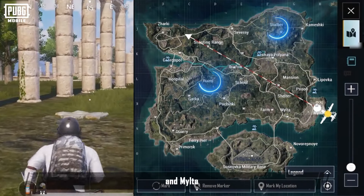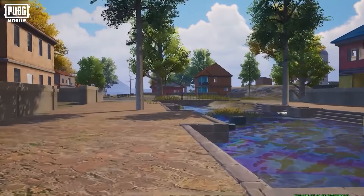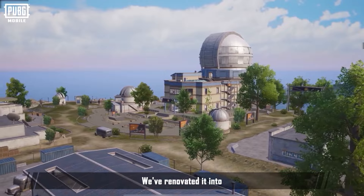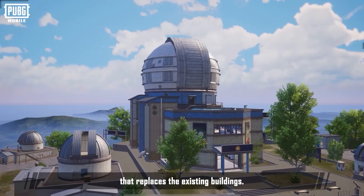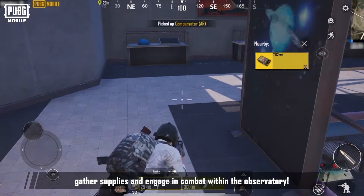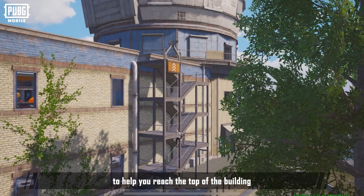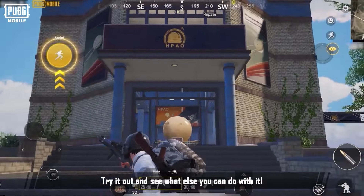Stalber, Ruins, and Milta. Stalber has been completely overhauled. We've renovated it into a completely new observatory that replaces the existing buildings. Gather supplies and engage in combat within the observatory. We've also added a zip line outside to help you reach the top of the building and return to the ground with ease. Try it out and see what else you can do with it.